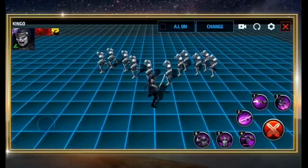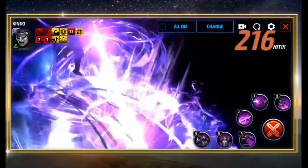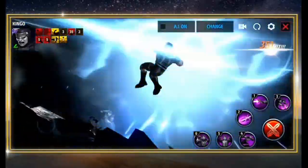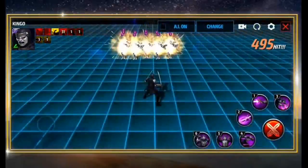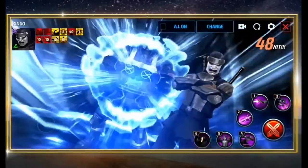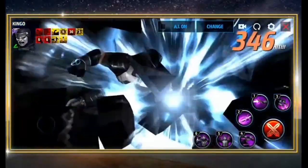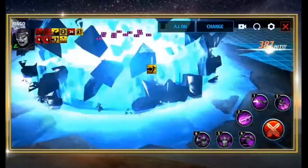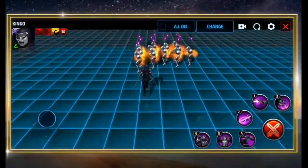Let's test out skill number six — the Transcendent Potential. This is the Brethren Beat Down. Gilgamesh joins the fight and beats down his opponents as Kingo strikes from above. The stats are the exact same as during Gilgamesh's Transcendent Potential attack, with the only difference being that Kingo will not be given the HP recovery.